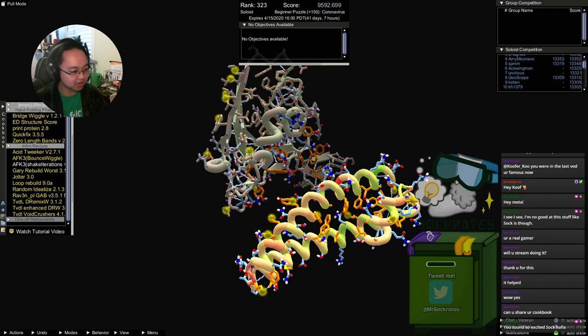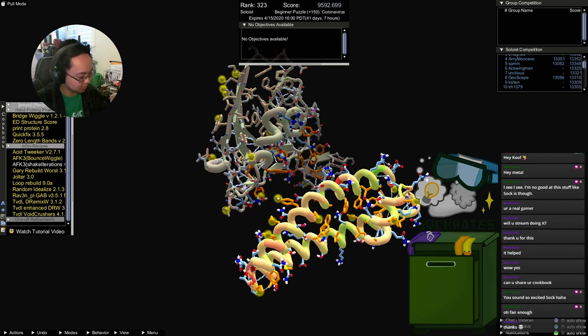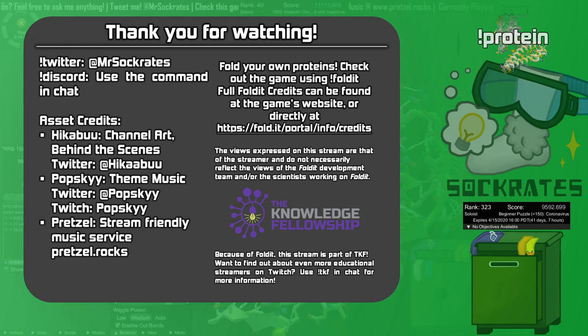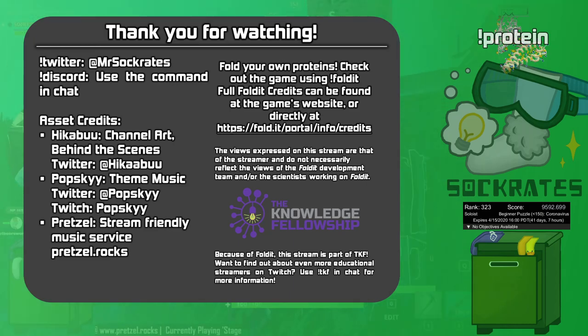That's going to do it for me — I've got school in about an hour and I have yet to eat breakfast. Thank you guys so much for watching. The ending theme you hear is composed by Popski — you can also check out the Knowledge Fellowship for more educational content on Twitch. I have a Twitter and my own personal Discord — go check out the Foldit Discord as well. Check out fold.it — go help design a binder to block the spike protein. My name has been Socrates, and this has been a Foldit tutorial stream and speed run. See you guys next time!